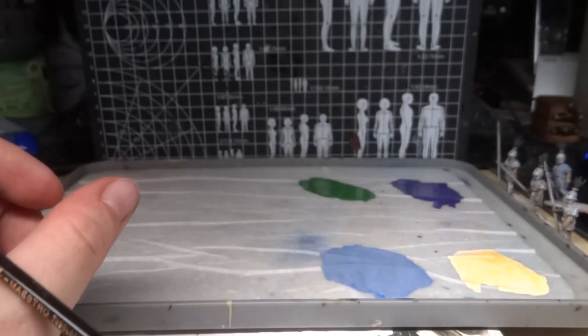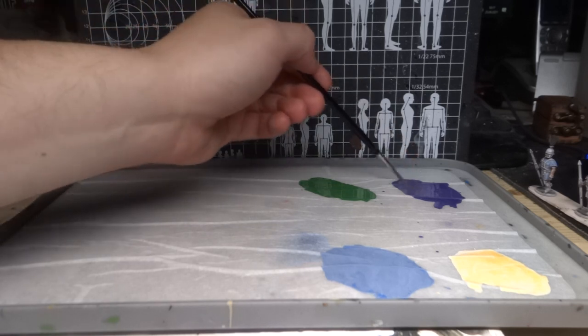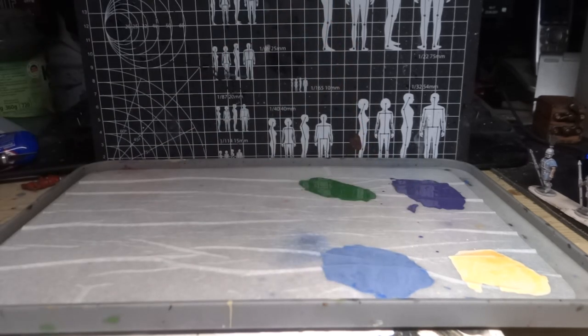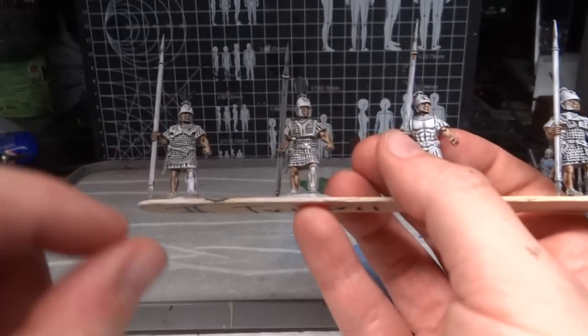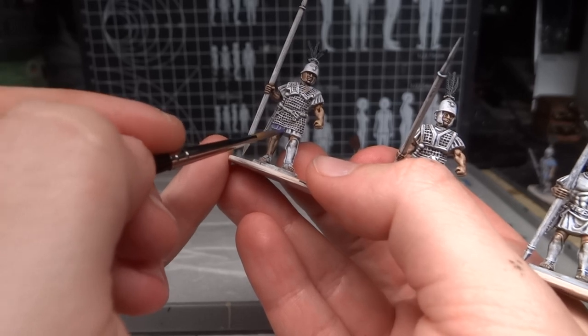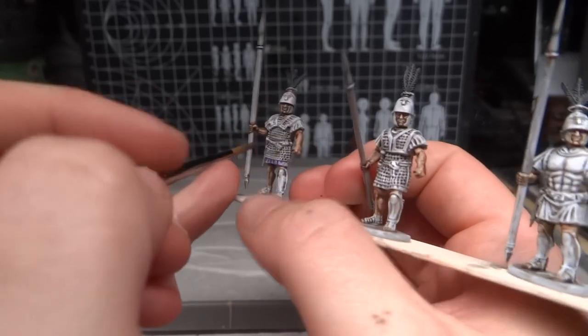I'm going to continue painting all of these. I just wanted to also show you because we have some Triarii, and I'm going to do his tunic in purple. That might also need a bit more water. Don't do what I'm doing right here — I'm kind of ruining this brush. You should always have a separate mixing brush for doing stuff like that, so you don't ruin your brushes prematurely. We soak off the excess and pick this one on the edge. They don't actually have that much tunic showing, so we need to be all the neater and make sure it's well covered. That's actually too much water, but that's okay.